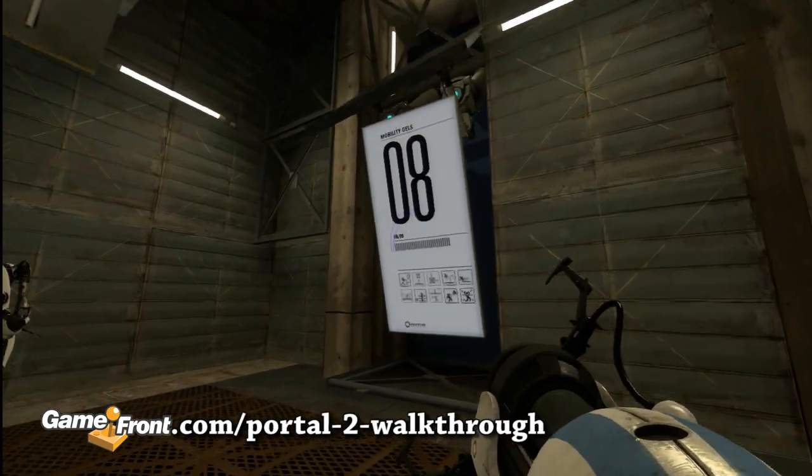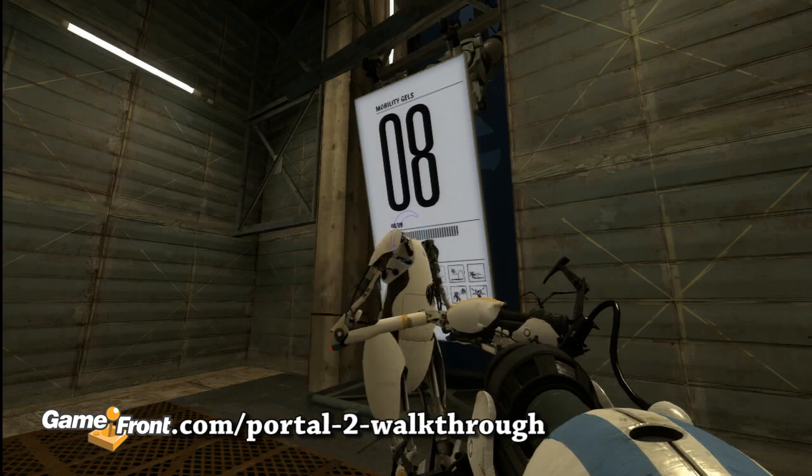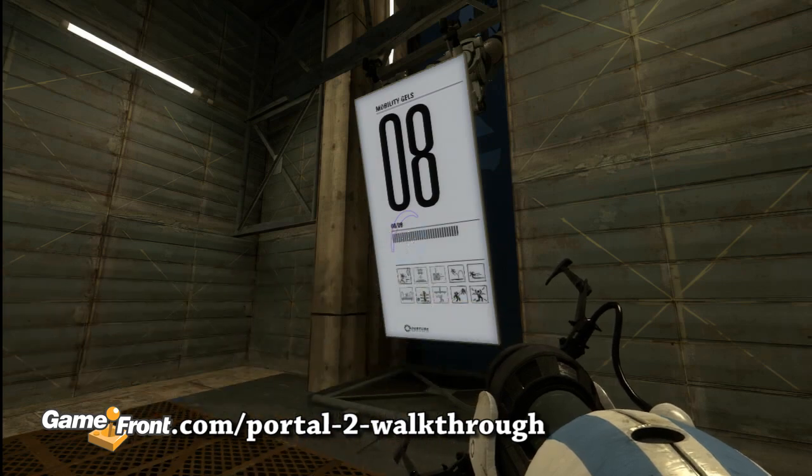The human vault is just past that opening. I entered the security code but the vault door remains locked. I am going to need you to activate the manual locks on the vault door itself.